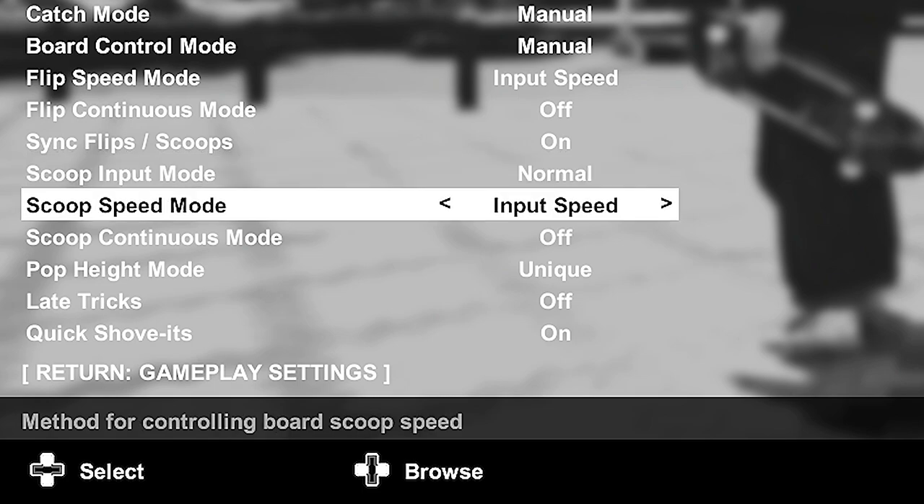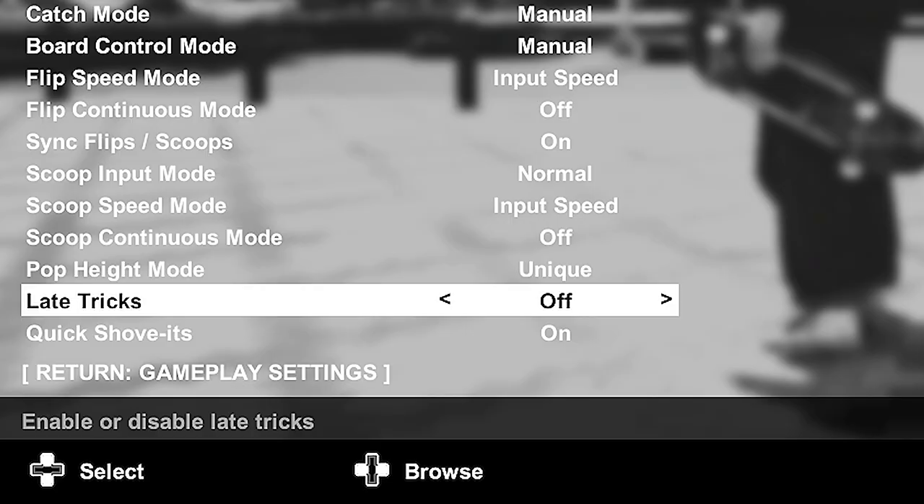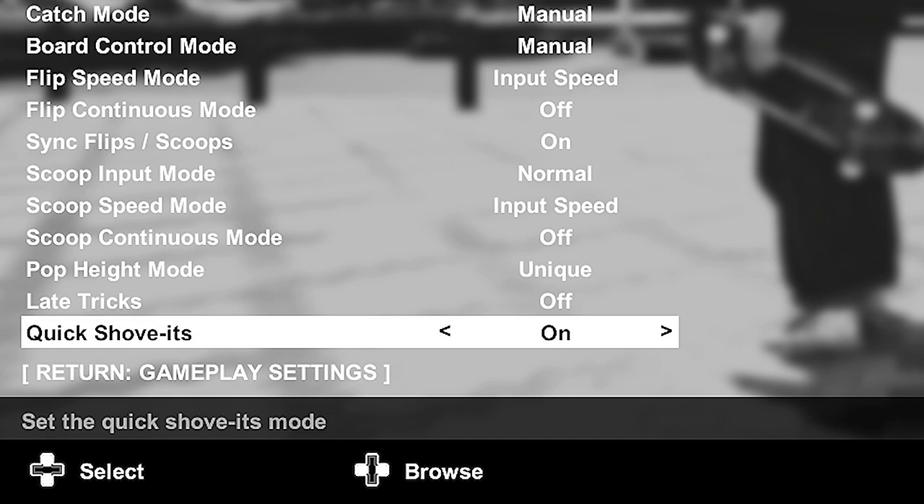Scoop input mode is normal. Scoop speed mode is input speed, the same as my flip speed mode — it just feels the most natural. Scoop continuous mode is off, again because I have manual catch, so the board will continue to scoop anyway. Pop hype mode is unique, meaning depending on how your feet are set up and what stance you're in, you'll have either a lower or higher pop — it's more realistic and I like that feature. Late tricks are off; I don't do late tricks very often. And quick shove-its are on because they look really cool and you can do some really nice tricks with them.